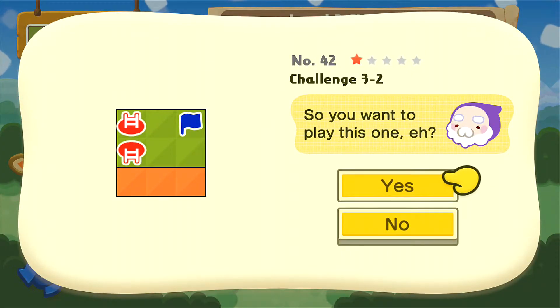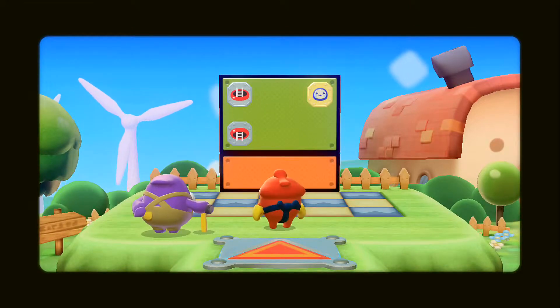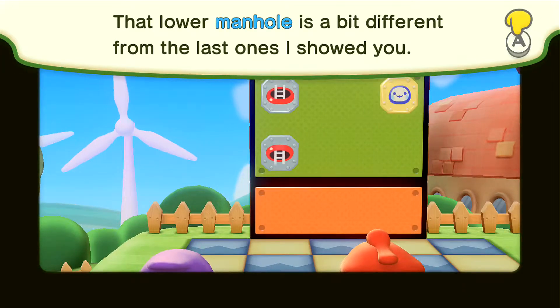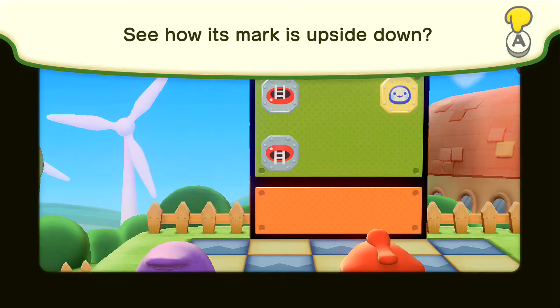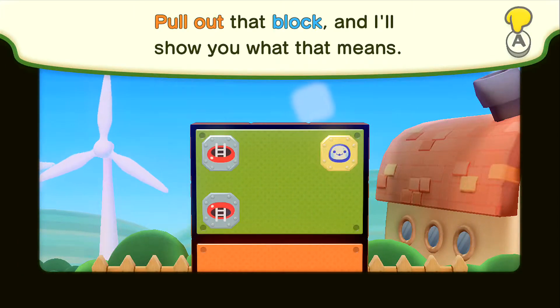We're actually introduced to something else here. Much like the pullout and the pushback switches, we've got ourselves manholes and inverted manholes. They seem very surprised that they just teleported here. See how its mark is upside down? Well, that means that you can use common sense and figure it out yourself.